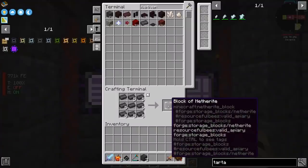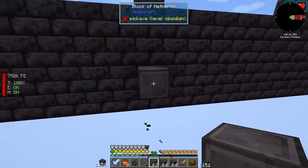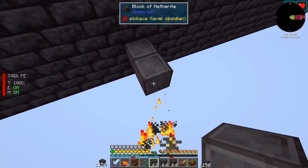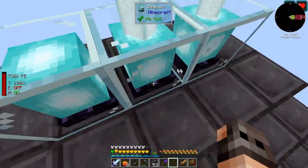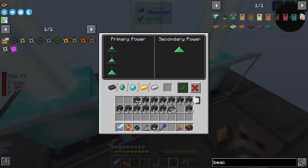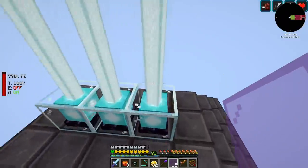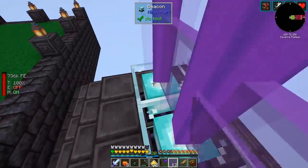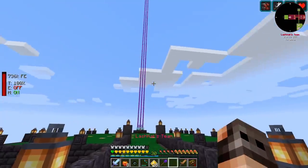While that is charging up, we might as well set up our beacons. I think we are going to set it up around here. This should be correct because we are going to have three of them. One should give us strength, one should give us resistance, and the final one should give us speed and regen. We should also make sure that nothing spawns here. I think we are doing good.